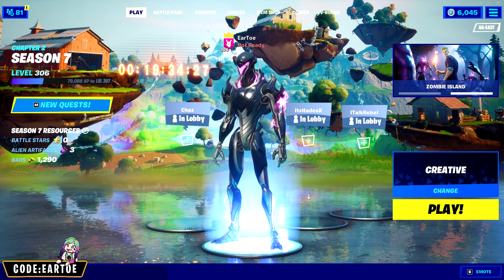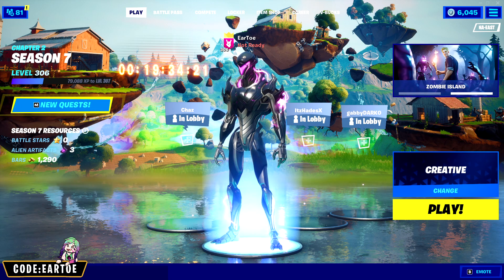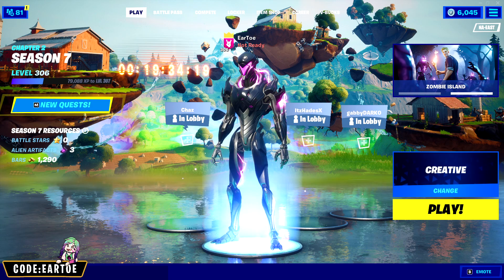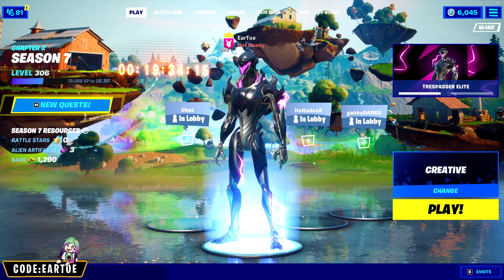We're back — we finally got the Stream Elements exclusive into the item shop tonight. We got the Trespasser Elite, which is a really cool outfit that you can get for 1500 V-Bucks. I have three combos in this video for you and I hope you like them all, so stay tuned for the whole thing.